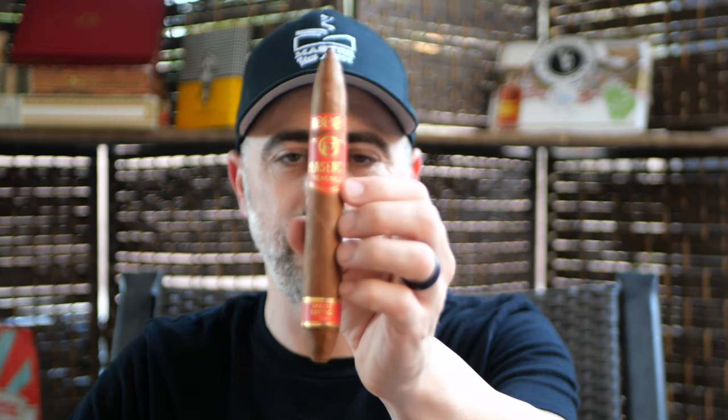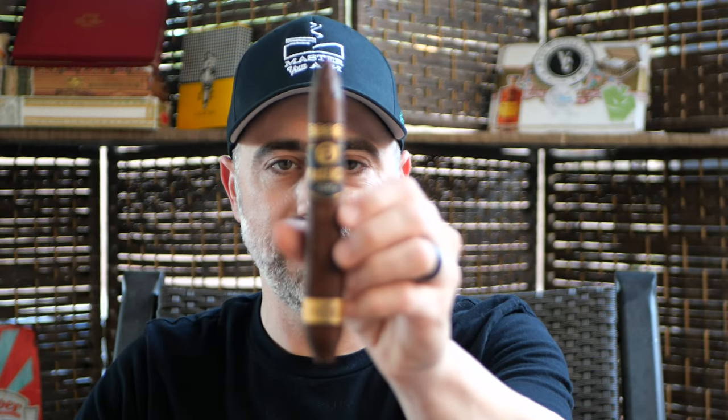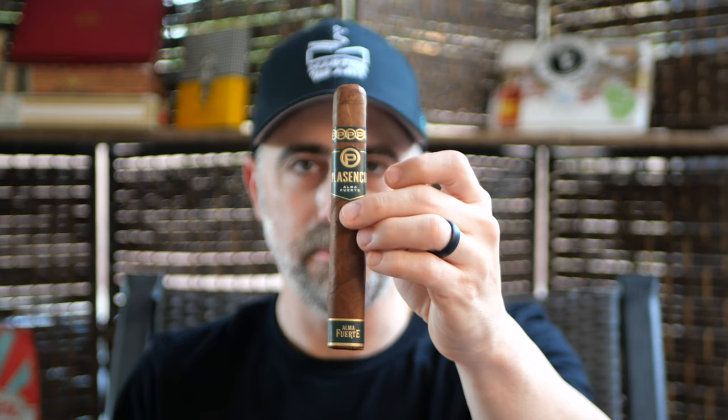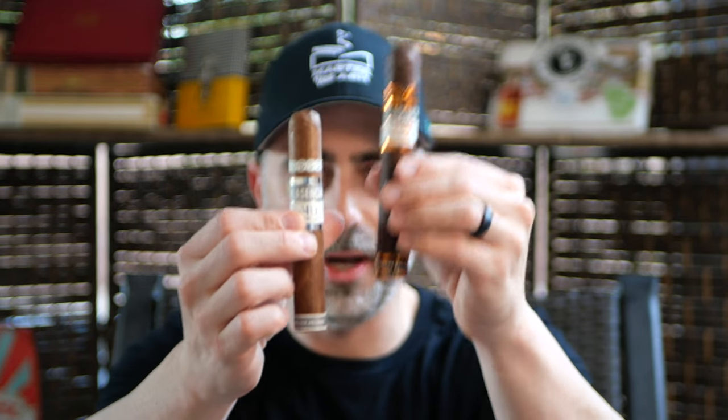And then the Special Edition Year of the Ox — I thoroughly enjoyed this almost as much as the Tiger. It was really good. The Year of the Tiger — add that to my collection, thank you sir. Figurado Alma Fuerte. Generation V. Another couple of Alma Fuertes here as well — this is going to be the Nestor and the Robusto in Maduro. And then one of my favorites is the Eduardo — Box Press, beautiful Toro. The Cosechas in the 146 and the 149. I've heard great things about the 149 but I've also heard the 146 is good too.